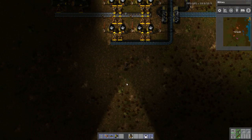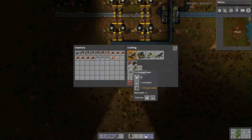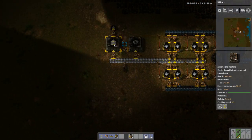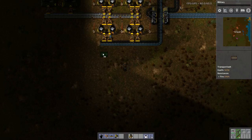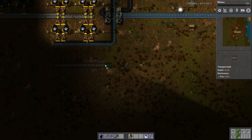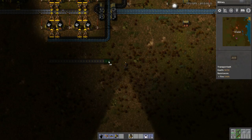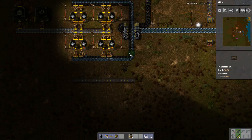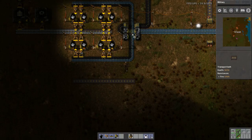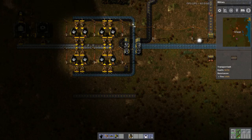A lot of things that you do in Factorio, you actually do backwards. So let's give it three in between — one, two, three, four going that way, and one, two, three, four, five the other way.